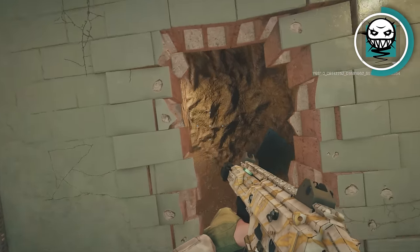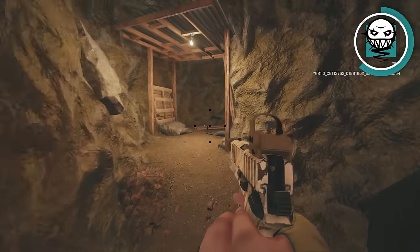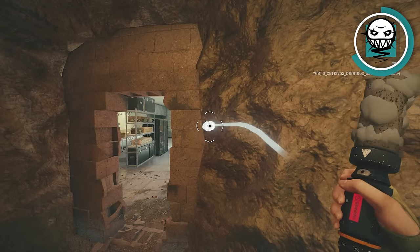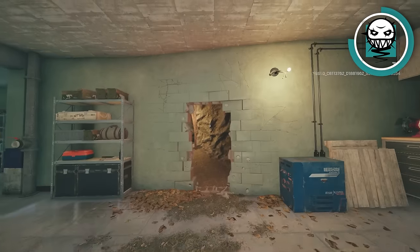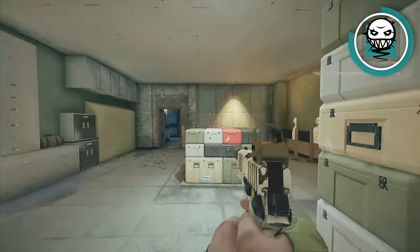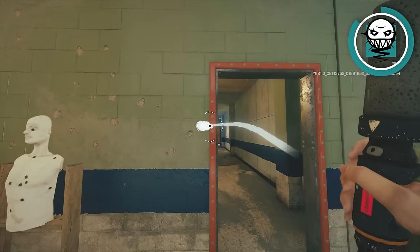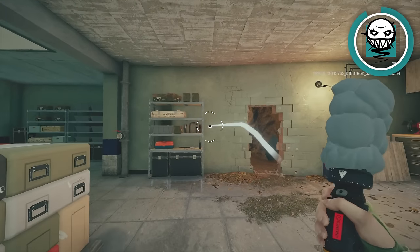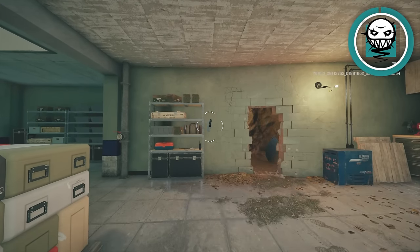If he doesn't, he'll be stunned and I can kill him — either way it's a win-win for me. Pocketing Ela mines can be really useful, especially because Ela only has three mines, meaning if you put all three down in different locations, they're only going to push one or two of them anyway. Making sure you pocket a few mines and place them later when you know where they're pushing from is a great way to utilize Ela effectively.